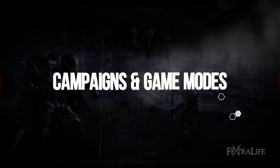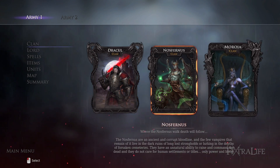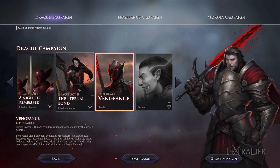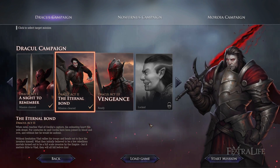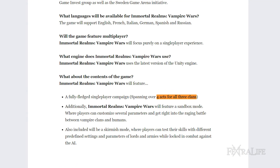There are three vampire factions in Immortal Realms, each with their own heroes, combat units, spells, and campaigns. In the beta, which is the version of the game I've played, each campaign has four missions for a total of 12. Just looking over their FAQ on Facebook, it appears this will be the same number the game releases with.